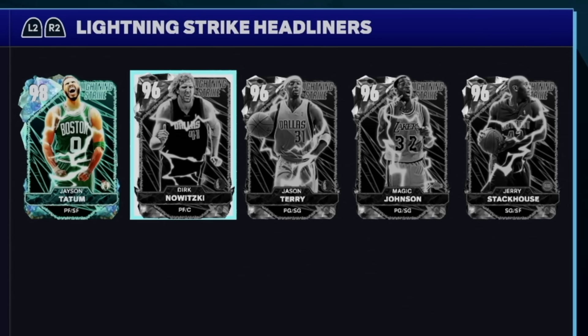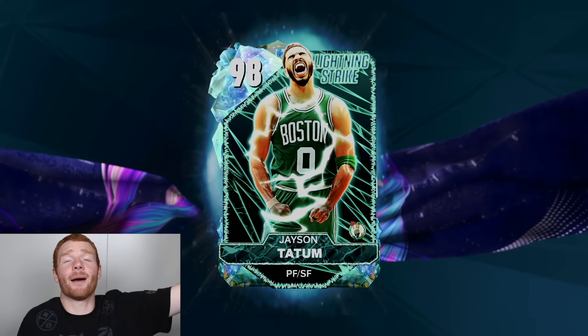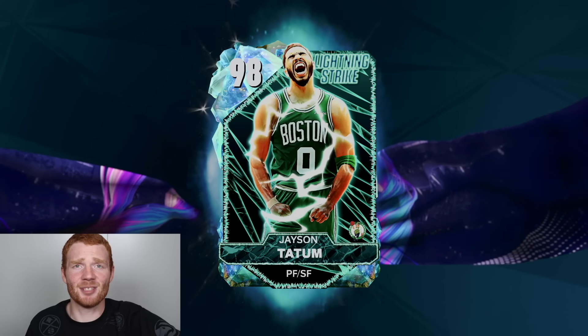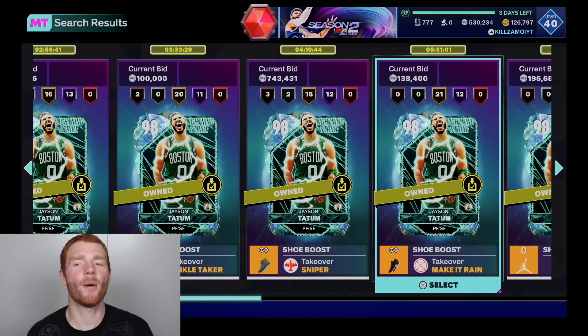Now you may be wondering how we got this pack. If you lock in every single one of the main promo players from the Lightning Strike set, that's where you can get this 97+ Hidden Gems pack. I ended up picking up this Galaxy Opal Jason Tatum for only 910,000 MT, which was an absolute steal because he usually sells for about 1.1 million.